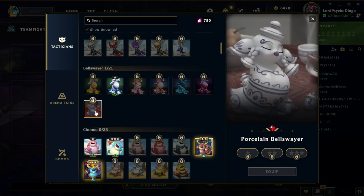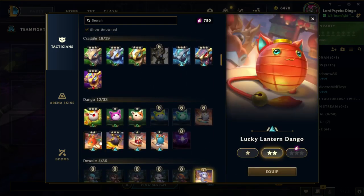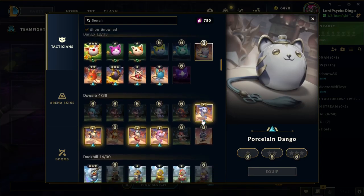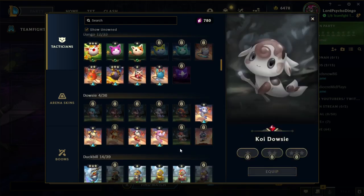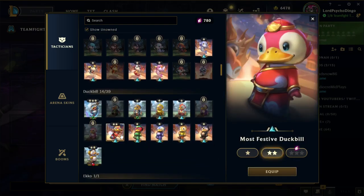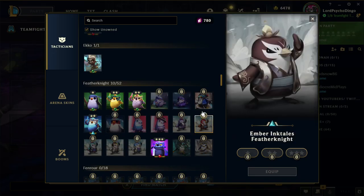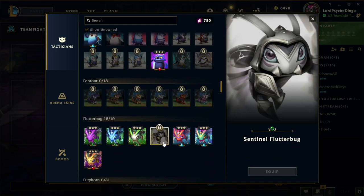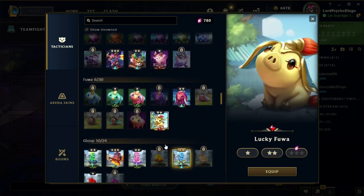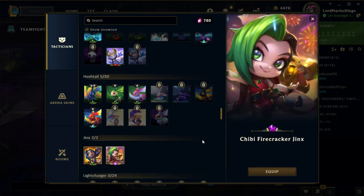The ones I didn't get from the thing — I didn't get one of these because my brother uses that one. I got both the Chonks. I've been playing a lot of Double Up and Hyper Roll recently. I missed a Dango. How the hell could I still miss these? I got all the Ducks. I don't have the KDA ones. There's the Jinx — I'm equipping that now.